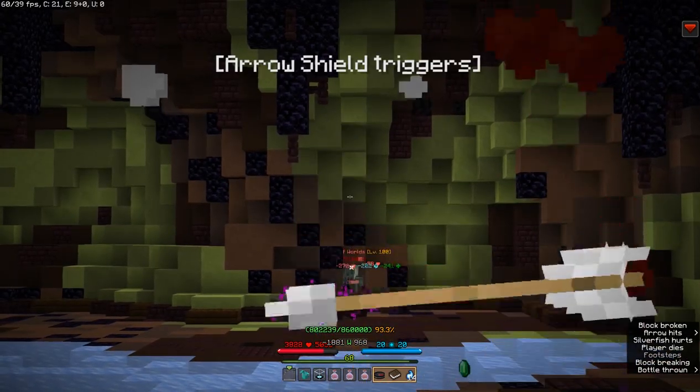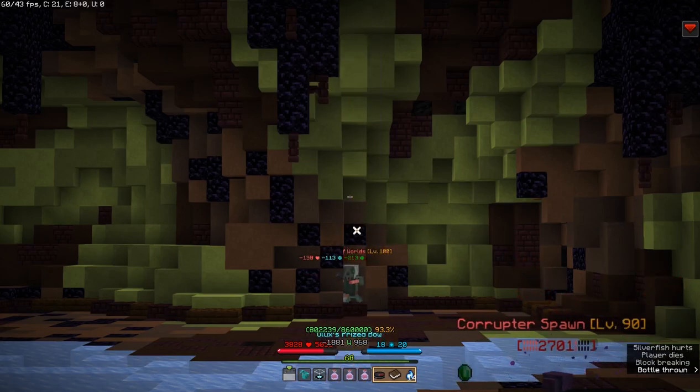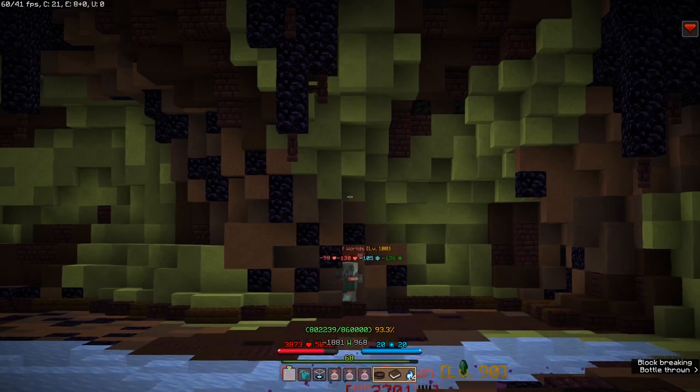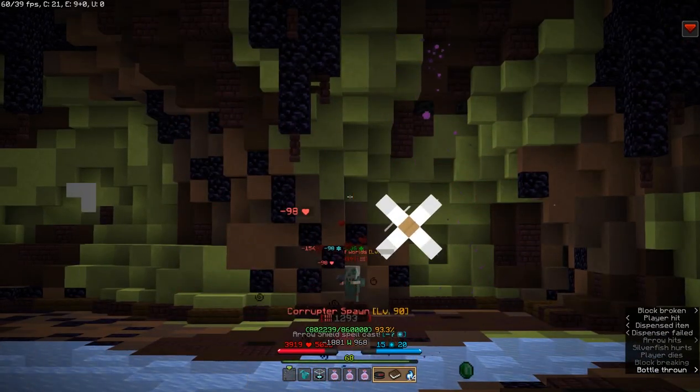Then, whenever a Corrupter Spawn triggers the arrow shield, just put up another one right away. This is why you need a weapon that can do at least 500 DPS without spells — all your mana during the fight will need to be spent on keeping up your arrow shield to keep the endermites off you.